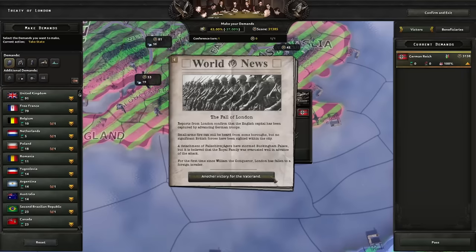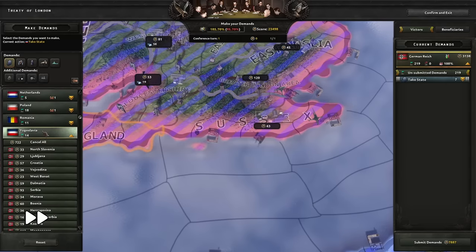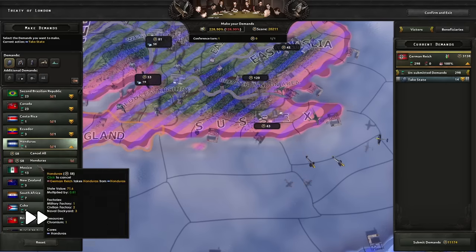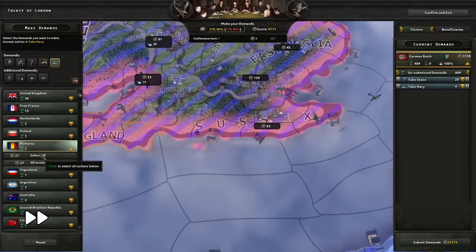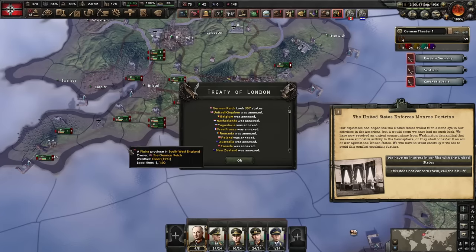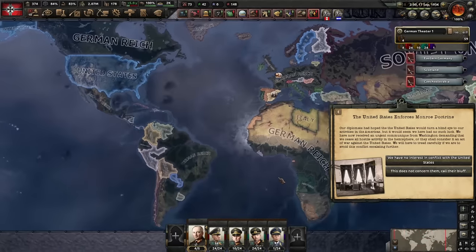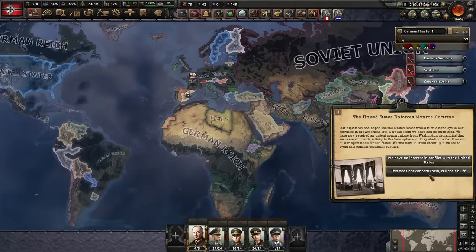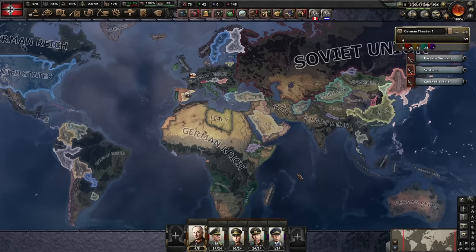All countries on the opposing side have joined the Allies, and with France already surrendered, the United Kingdom was the last major nation that needed to capitulate for a peace conference that includes all members of the Allies to fire. Since we don't have to compete with other nations over limited points, we end up with a lot of score and can easily annex every country and take their navies as a cherry on top. The decisions from the Monroe Doctrine are still active, just not present in the peace conference screen. After it is over, we bow before the imposing might of the United States and agree to end hostilities with nations that no longer exist. Very intimidating indeed.